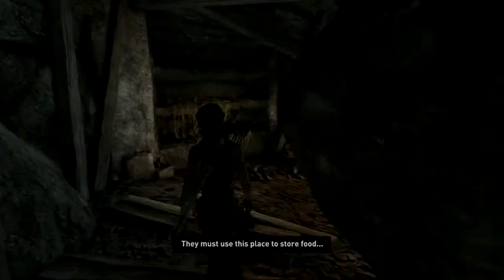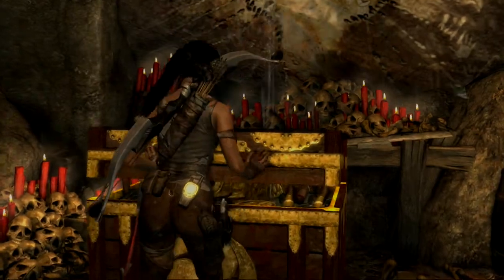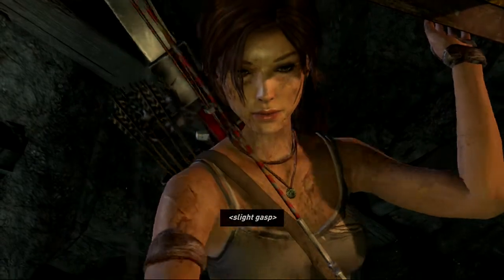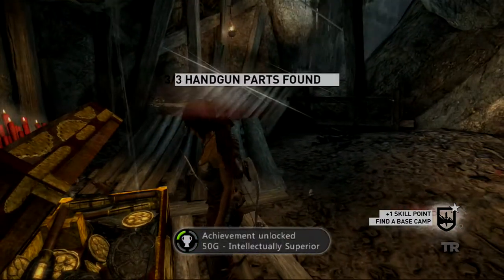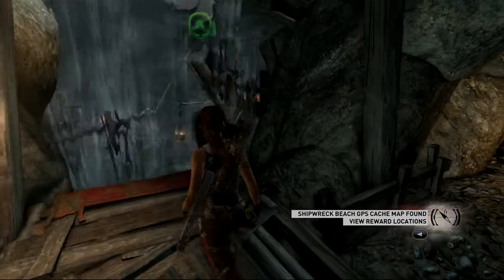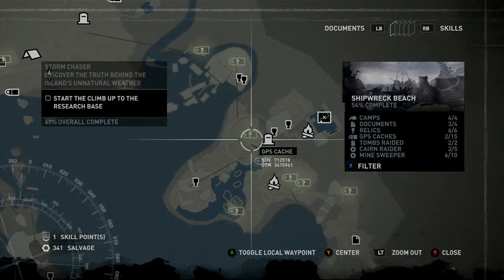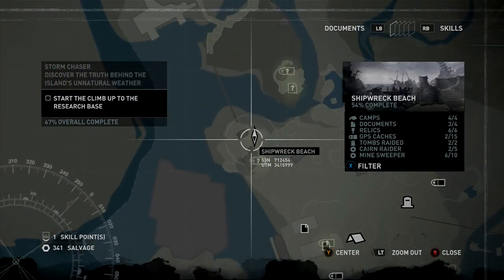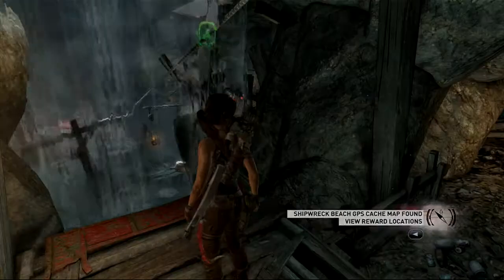They must use this place to store food. Yeah, here's our treasure. Tomb raided. Intellectually superior. Found the last piece of the handgun. Shipwreck Beach GPS cache map found — so it shows us where all the caches are. We got a couple over here. Looks like this is where we start the climb up to the research base. Nice. Let's go ahead and get out of here. I like the epic music.